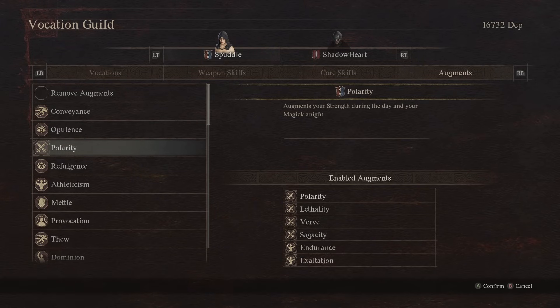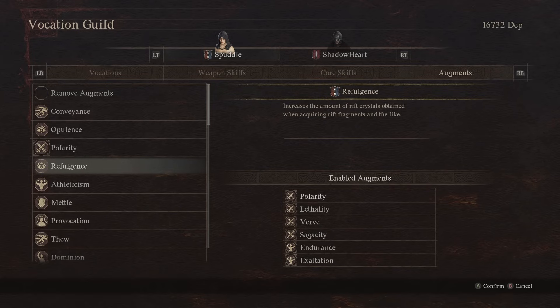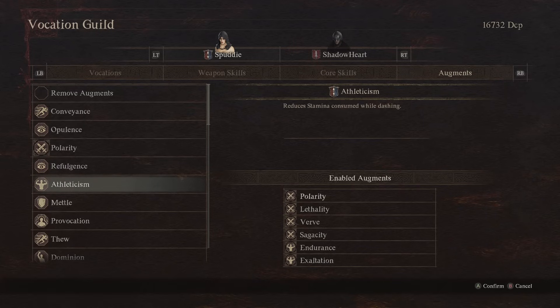Then we get Polarity — a very cool augment that augments your strength during the day and your magic at night. At night there are a lot more enemies protected from physical damage who need to be killed with magic, so you actually need more magic at night and more strength during the day. Then there's Refulgence, which increases the amount of Rift Crystals obtained — again speeding up progress, and they are pretty limited. And also Athleticism, which reduces stamina consumed while dashing — great for exploration, letting you travel more without burning through Portcrystals and similar resources.